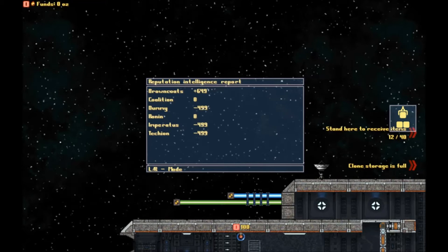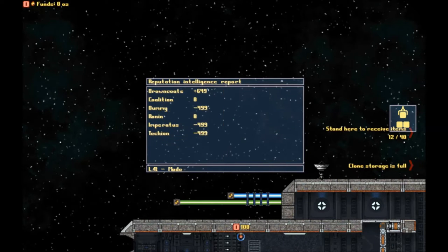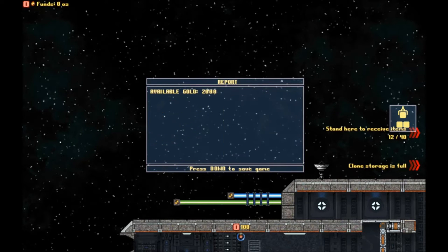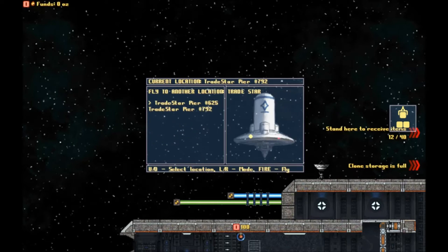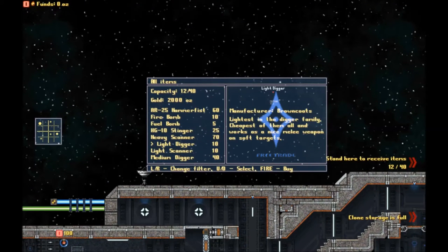We could choose to work with the Coalition, and it looks like we could have chosen the Ronin, but because of the way it shook out, we'll probably end up fighting them and getting some negative rep. The other factions already hate us, so it's probably not a good idea to try to buddy up to them. Anyway, that's where most of your gameplay is going on other than the actual combat. Over here is the item shop.